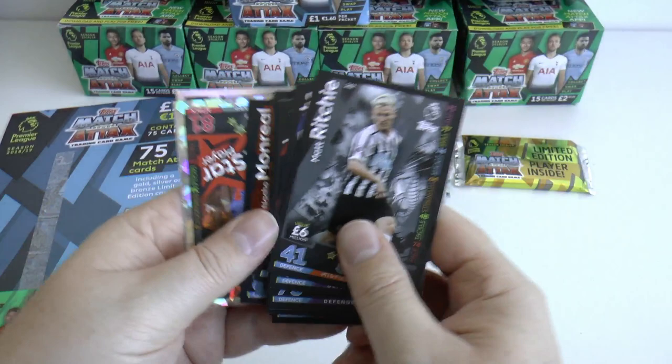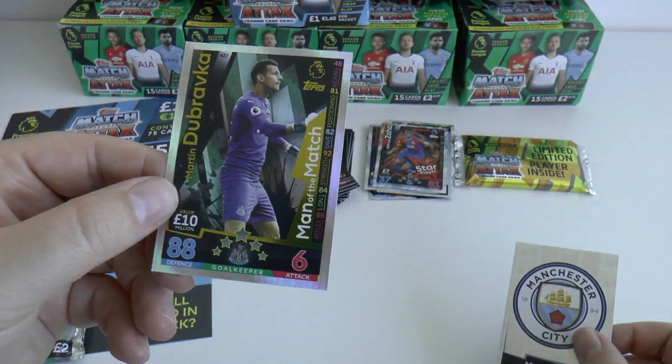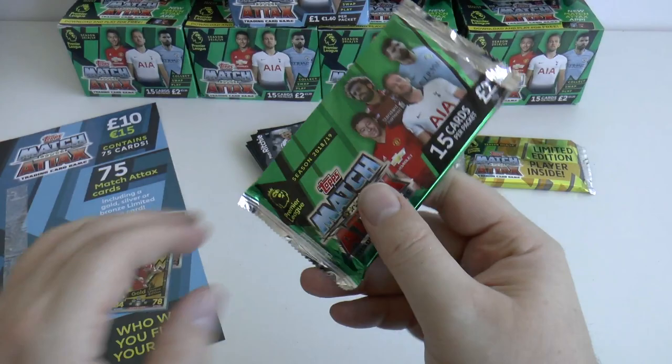Then we have Wilfried Zaha, star player from Crystal Palace. Champions Manchester City logo. And finally Martin Dúbravka, man of the match card for Newcastle — decent cheap buy there, that keeper, for Newcastle of course.